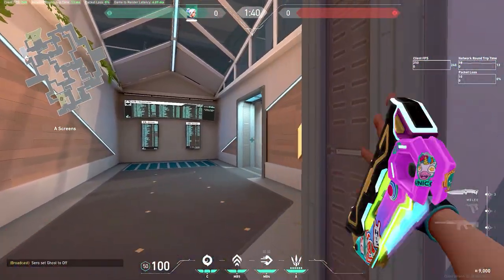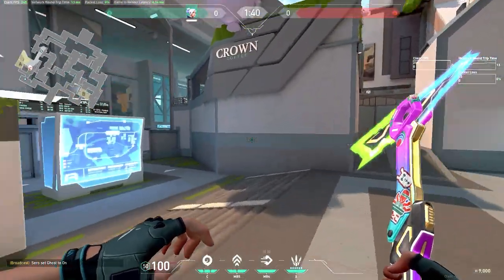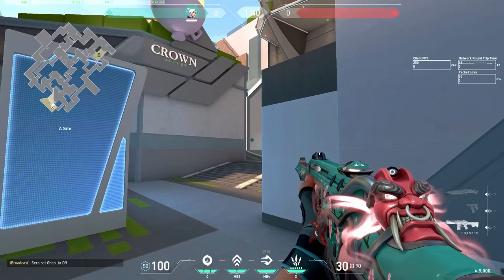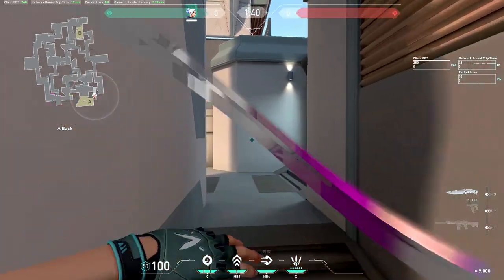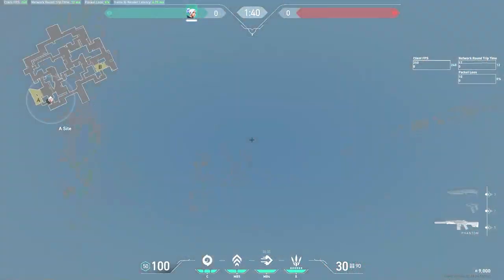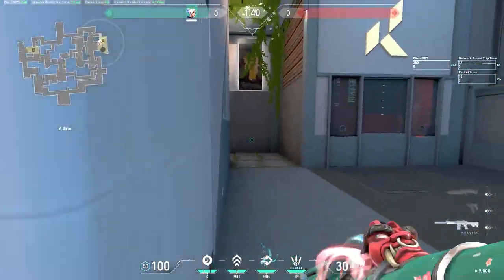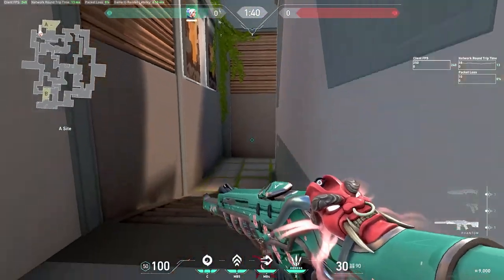For a retake, you want to make sure you have somebody pushing screens and a main at the same time to pinch them, because if they only have to worry about one thing it's a lot easier for them to hold. But if they're holding over here, they have to watch ramp and elbow — that's a lot harder for them. Always make sure to have somebody pushing out of screens and main, use your smokes, throw a smoke here, clear anybody in hell close, updraft, and maybe get a kill. Always use your utility when retaking — don't just run out blind.